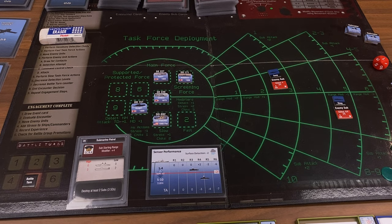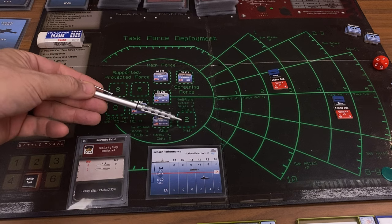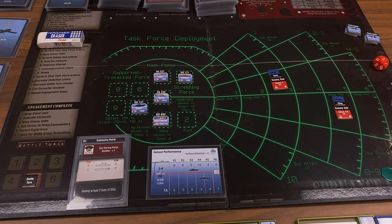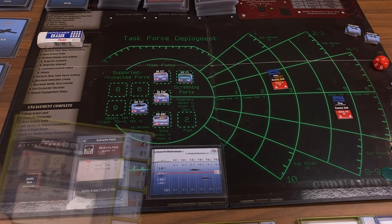I'm switching over to the sequence of play printed on the map while we're in a tactical encounter. We start with performing Sonoboy detection checks — there are no Sonoboys out there, so we don't need to do anything. Perform fast task force actions — in this DVG leader game, some units are fast and some are slow. The sequence of play has fast units go first, then the enemy goes, then your slow units. You can voluntarily slow down a fast unit so it goes in the slow segment. We lost one of our fast ships because of engine trouble, but we still have the Hatakazi. As a fast action, he's going to do a sonar check on the deep sub at range three.